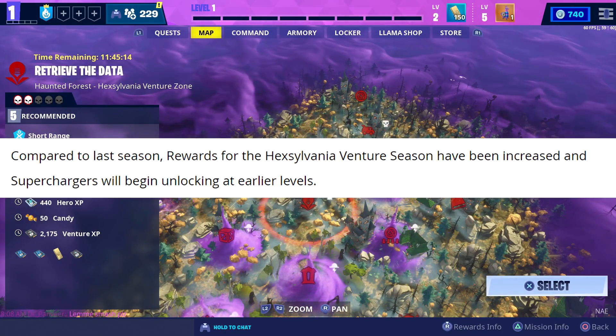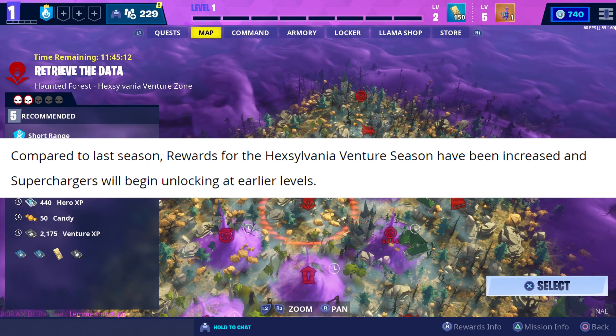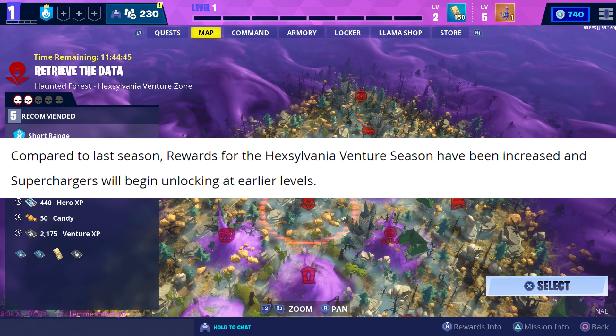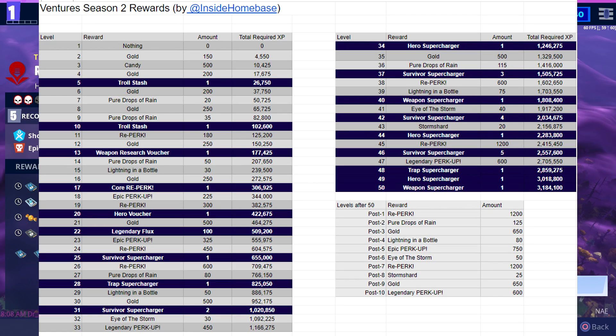They also made a couple of changes to the rewards you get from Venture Zone. They look very similar to the rewards we got last time, so let's go ahead and take a look at the major rewards. At level five, you'll get a Trollstache Llama. At level ten, you'll get another Trollstache Llama. At 13, you get your first weapon research voucher. At 17, you'll get a core reperk. At Venture level 20, you'll get a hero voucher. At 22, you get 100 legendary flux.